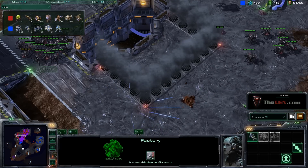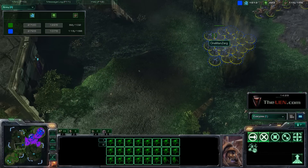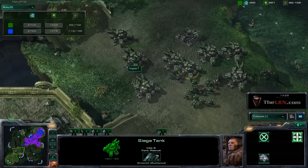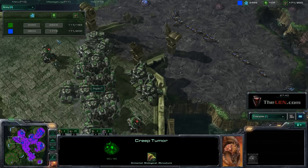The Terran army comes in a lot of shapes and sizes: Thors, Hellions, Tanks, Tanks and Marines and Hellions — a lot of different mixes, a lot of different positions. How do you approach a Terran base? How are you going to break into that? How are you going to break into a Terran expo? What are you going to do to get positioning on them?